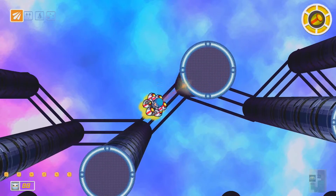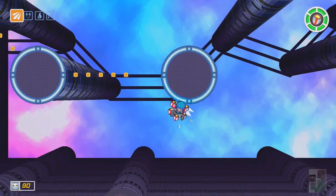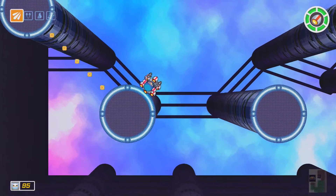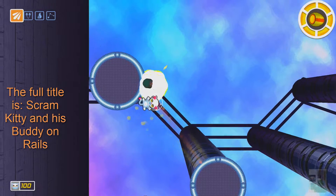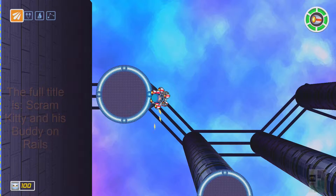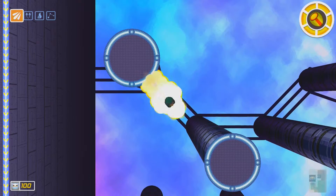The game is a lot of fun. It's different because it has platforming elements, shooter elements, on-rails. The full name is something like Scram Kitty and His Buddy on Rails, but for the PS4 they just called it Scram Kitty DX — the deluxe edition, or whatever you want to call it.